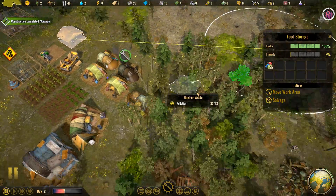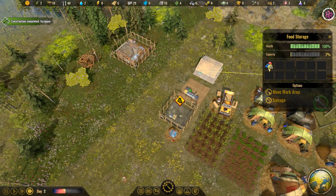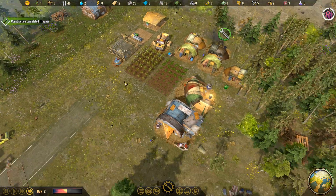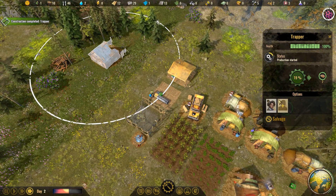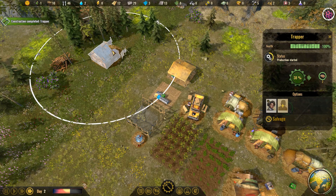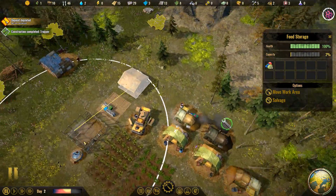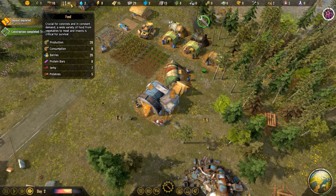How are we doing in terms of food? We have only one berry bush left, but that's fine. The trapper is done, so now we have somebody working to gather up some venison. Again, be careful to stagger out your buildings so you don't accidentally reduce all of their effectiveness. Those berries have been exhausted, so we'll casually move the work area over to these two berry bushes — and good, we have a new source of food.